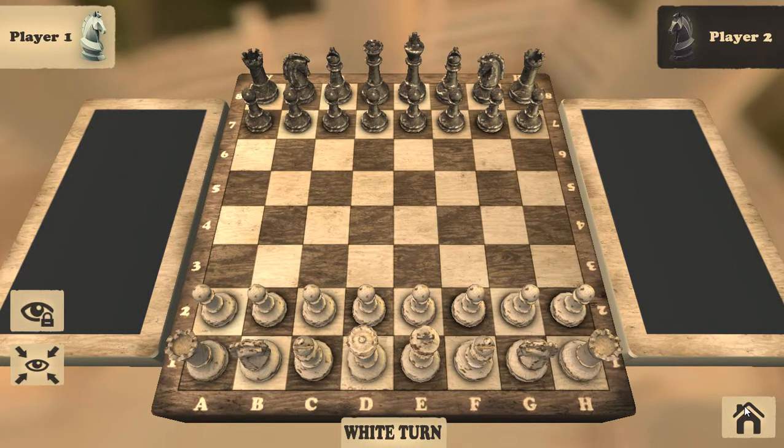Hello everybody, good to meet you once again. I'm Baraa Aysim Daoud from the Razerhead Gaming Group. Today I'm going to show you and teach you how to make a great opening in chess. It's very powerful and it's an attacking thing. You start by making the same moves for both black and white.